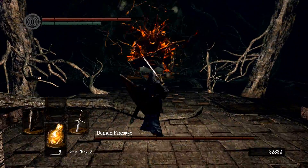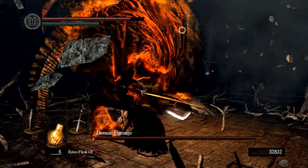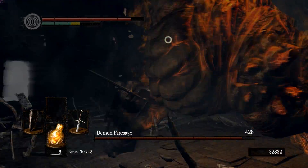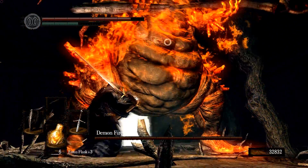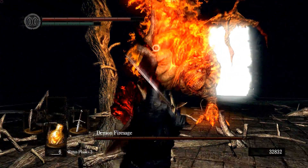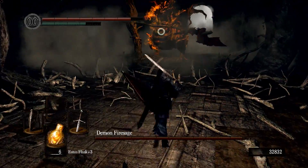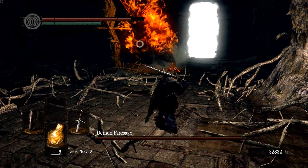Demon Fire Sage, that's it. As with the others, we're going to want to stay mostly behind this guy. He has these area effect attacks he likes to pull off. Let's get in behind him and see if we can't stay there.